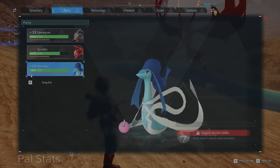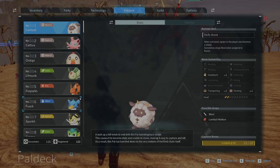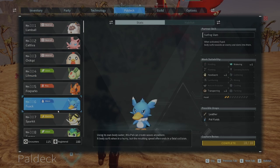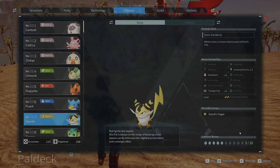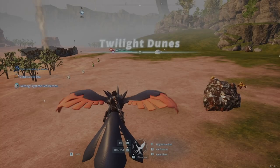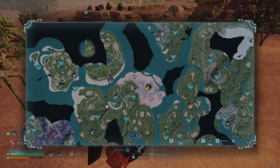This is how you level up your pals. If you want to level up your character, you're going to have to look through your pal deck for a capture bonus. Anything under 10 will give you a massive amount of experience for capturing. This experience is scaled. You can click on habitat to see where these pals are, and then go to that location and find the pal that you need to capture.